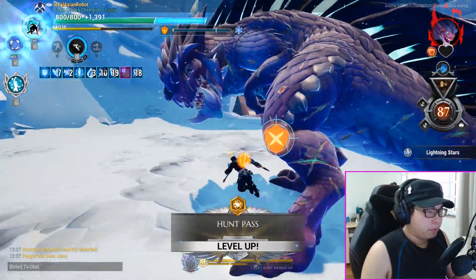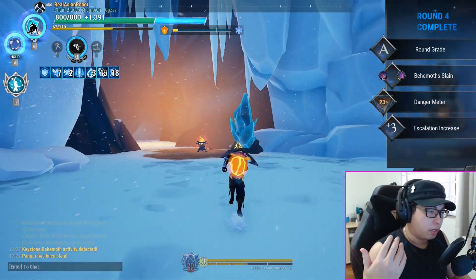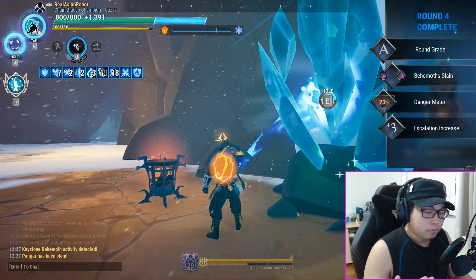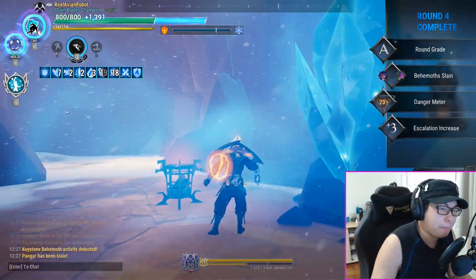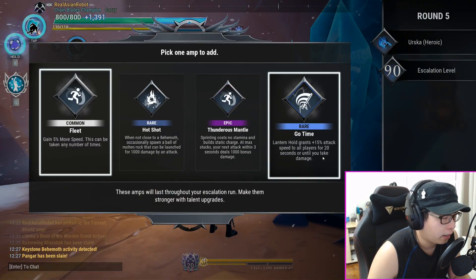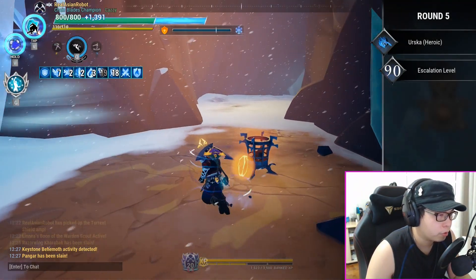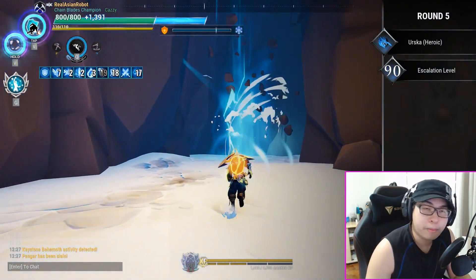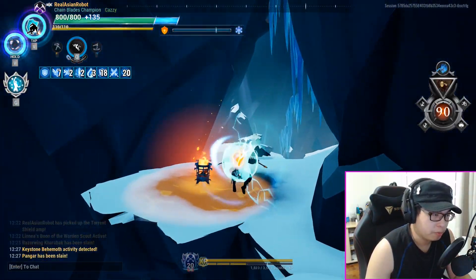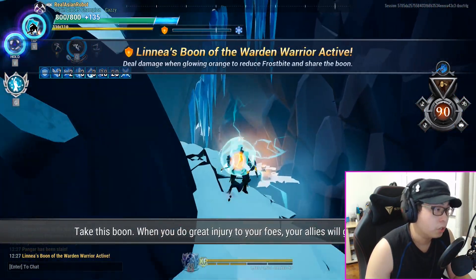Pangar's dead — so you've basically seen how to deal with all the different creatures. Now it's time to grab the buff. Out of all the options, your best choice is probably Thunderous Mantle. Stamina is going to be your friend in the Urska fight — and faster movement speeds are great for closing distance. Stamina is going to be your best friend here and you'll see why as soon as we start the fight.